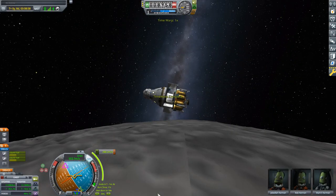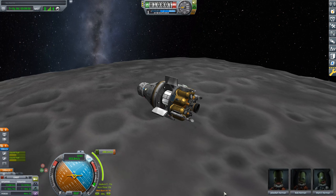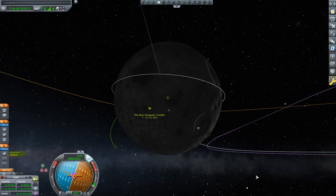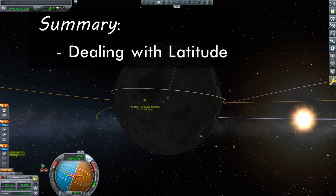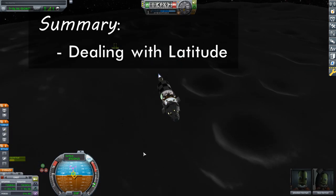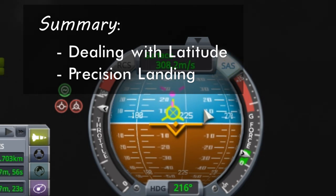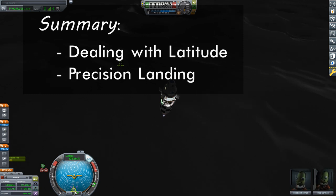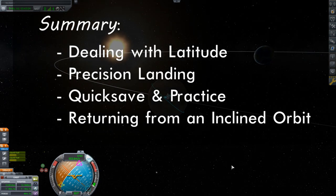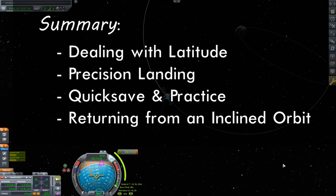You may find yourself in a situation where your fuel stores aren't quite as robust as what we have right now. While these folks complete their burn, here are the main takeaways from this episode. The first new idea was dealing with the southern latitude of our landing site, forcing us to insert ourselves into an orbit with an inclination at least as high as the target's latitude. We then looked at how to make a precise landing - using the nav ball to line up and keep that retrograde vector between the target icon and the horizon. Realize you are likely to use a little more fuel with this maneuver, and don't forget to give yourself permission to quick save and practice your descent. We then finished off by looking at how to return to Kerbin from an inclined orbit about the moon - although you can always force the return, it will usually be cheaper to wait until the orbit is in a more favorable orientation with Kerbin.